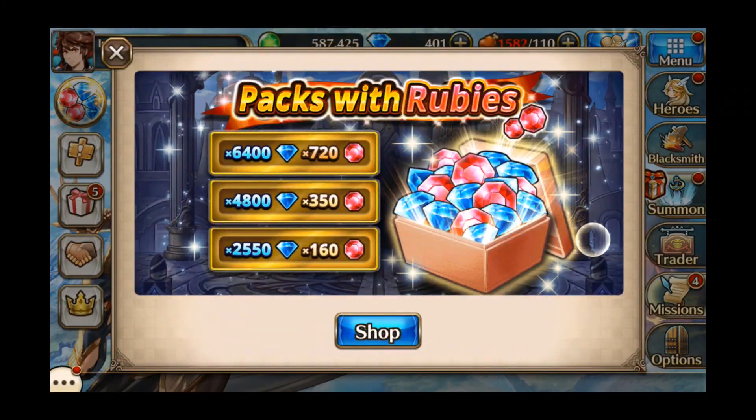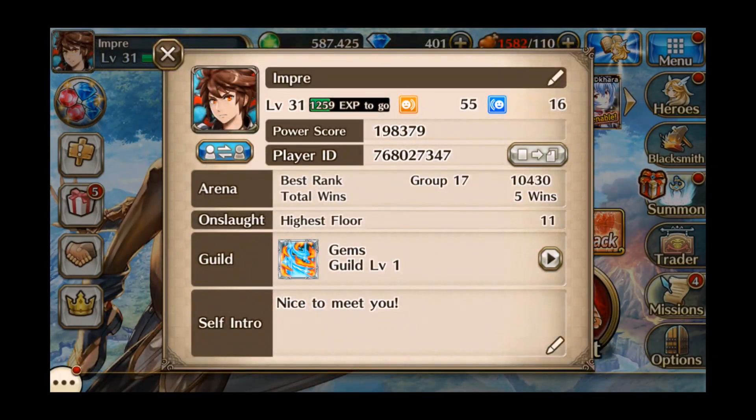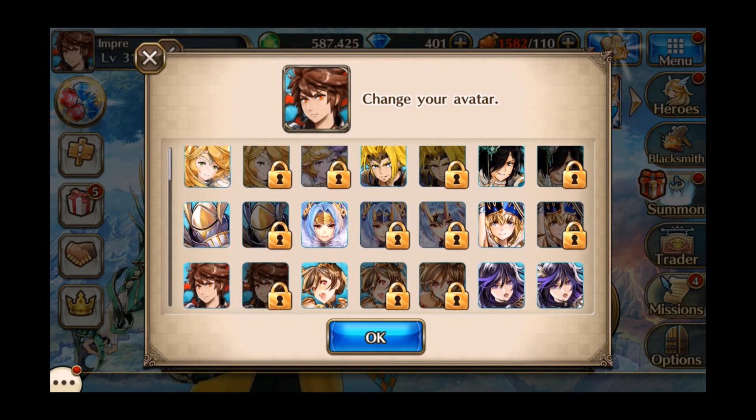So you can buy rubies and gems. You can also change your character's name - oh, and change my avatar too!